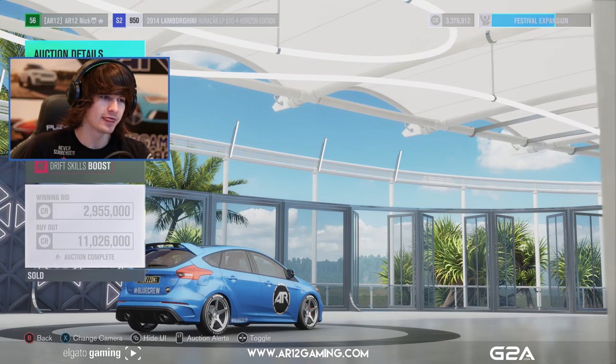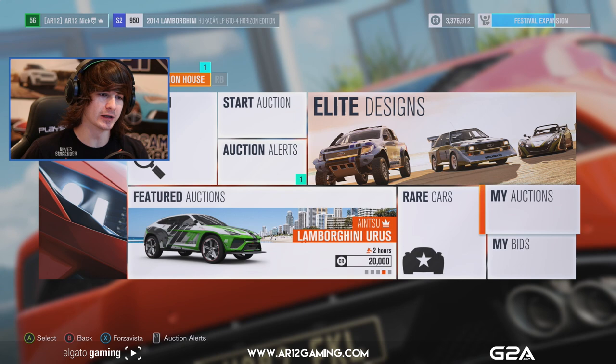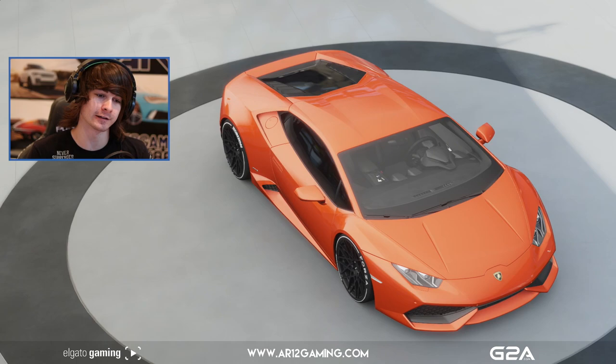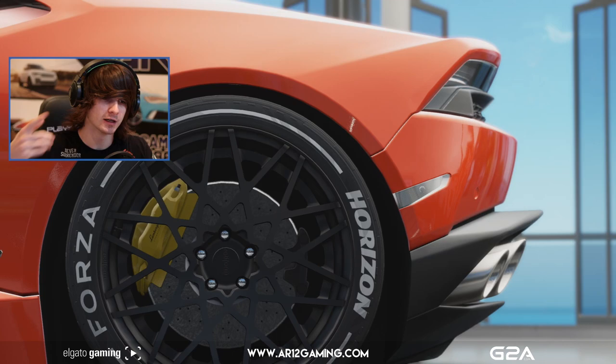That's something I'm going to be doing quite a bit more — finding Horizon Edition cars on the auction house, buying them out myself, and then building them up for you guys as drift cars, drag cars, crazy stunt cars, or wheelie cars. Then I'll put the car in the auction house and whoever wants it can have it. If you want to stay tuned for that, follow me on Twitter or Instagram.